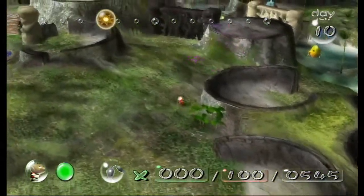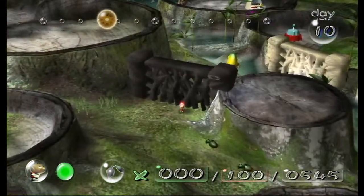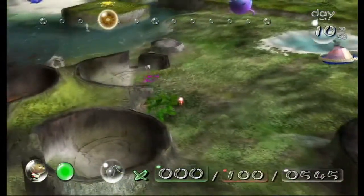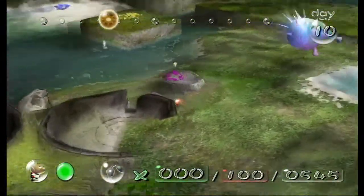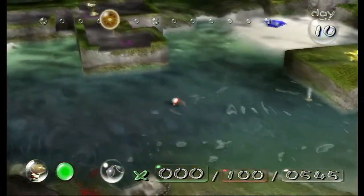Past these two Bulbears is a branch, so we're going to have them go up here. In the meantime, I'm going to have a few Pikmin work on something else. Past this Bulbear here is a geyser to quickly gain access to this area.